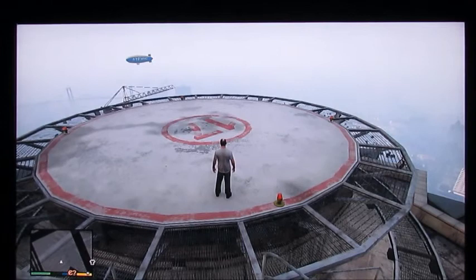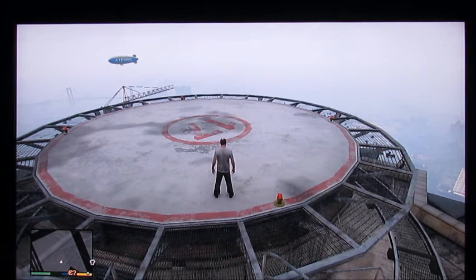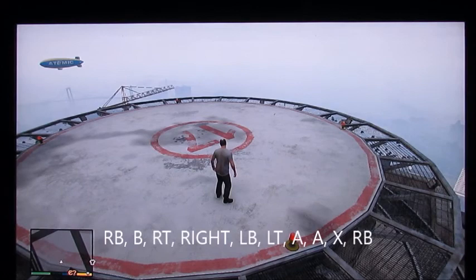I am going to spawn in a comet, which is like a Porsche-type thing. The code is RB, B, B, RT, Y, LB, LT, A, A, X, RB. And there it is.